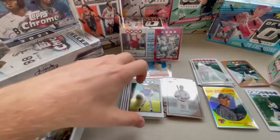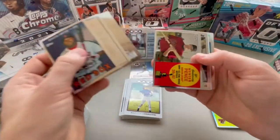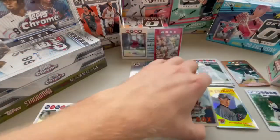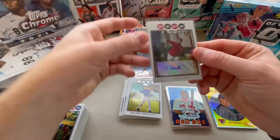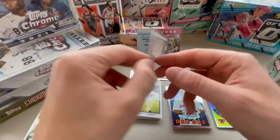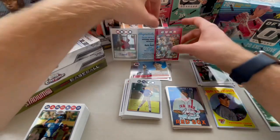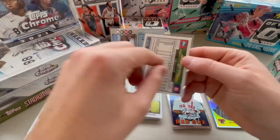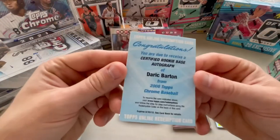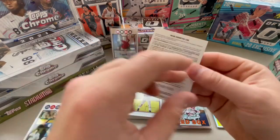And then we'll just run through the inserts. Big Papi. Hunter Pence. And Vladdy. We got the Johnny Cueto rookie auto from the Dominican. Derek Lee refractor to 25. And the Derek Barton redemption which expired 11 years ago.